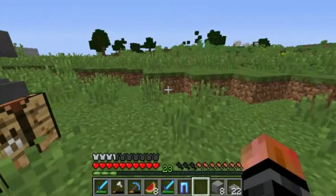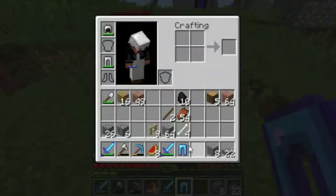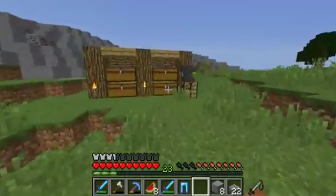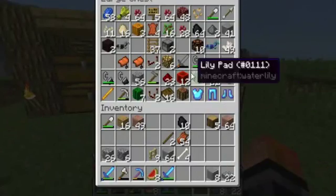Okay, so guys, I am back. For some reason in the clip I had recorded before, my microphone stopped working, but now it's working again. We enchanted a protection 3 book and then mixed it with our protection 3 leggings, and now we have protection 4 diamond leggings, protection 4 chestplate, and protection 4 boots, so that's really good.